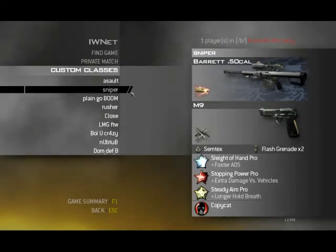My sniper class consists of a Barrett 50 Cal with FMJ — that's still the best sniper rifle in the game. And the M9s, just because they whip out so fast. Always use Sleight of Hand with a Barrett over any sniper, unless you're going for something special.